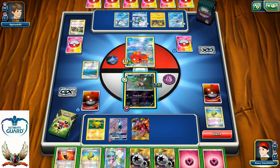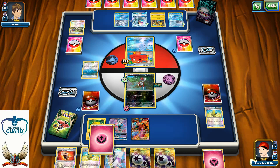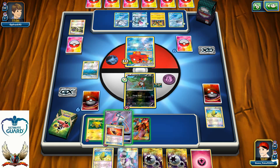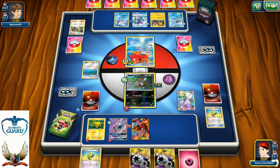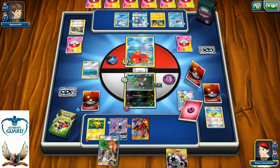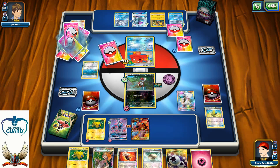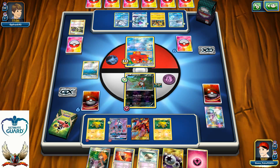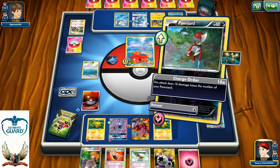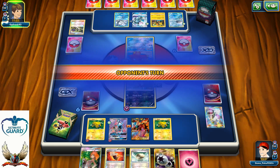I drew almost the same hand here. What I'm going to do is grab that Volcanion and see what else I have left. Nothing that good. I have something in mind — like trying to snipe his bench with my Galvantula if I get lucky. Unfortunately, I didn't find Galvantula. So I'm just going to hit for 10 with my Charge order — that's a complete disaster for me right now.